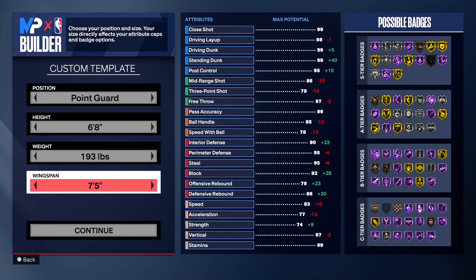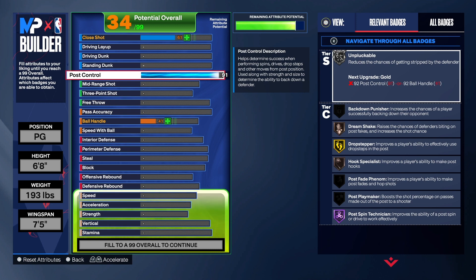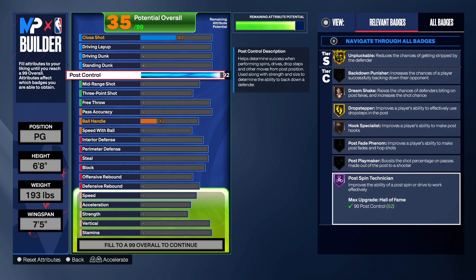193 on the weight, 75 wingspan. Let's get into the build. We're going to start with that post control — a 92 post control. We're doing this for two reasons: first, we want to get that 'Unpluckable' badge because you're at the point guard position and at six foot eight you can't normally get it, and we want to be able to get in the post and do work.